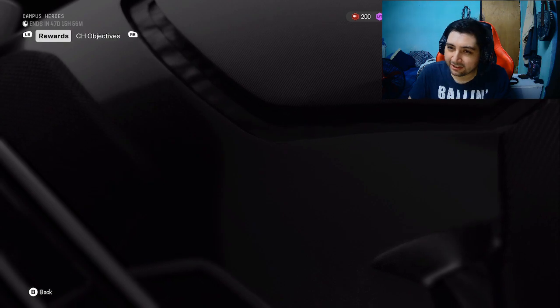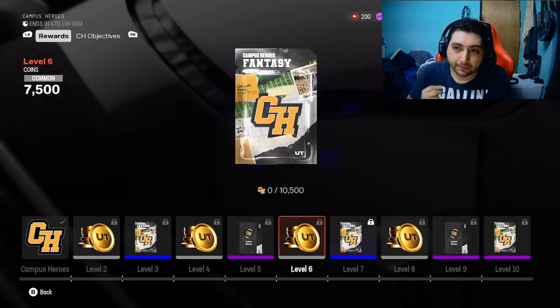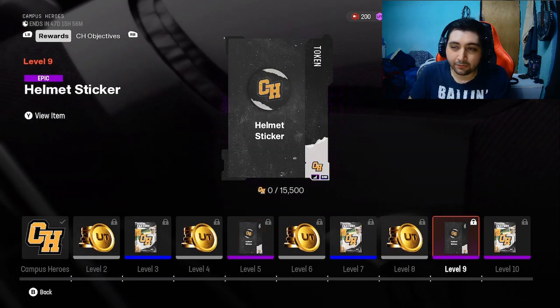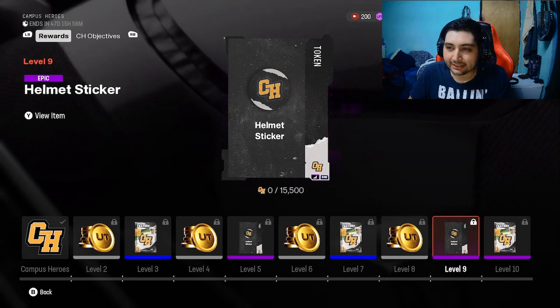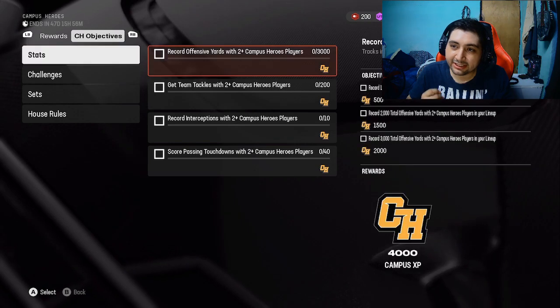Now we have four, and we need to get two more. To get the other two, you need to head over to the Campus Hero battle pass because we're going to need to level up the pass. You need to just level it up to level nine, which is pretty much maxing it out. To get that, you need to head over to the stats tab because this will tell you exactly what you need to do.